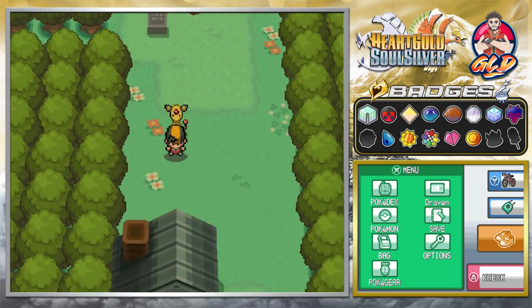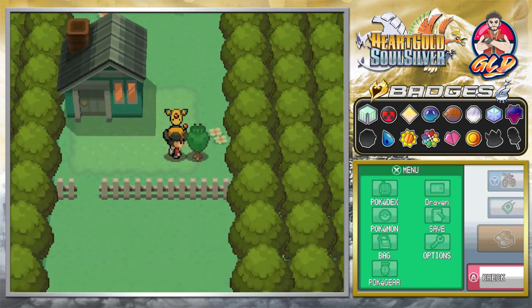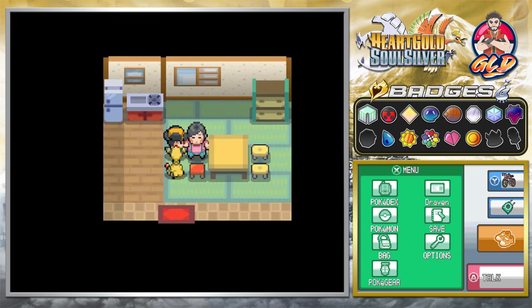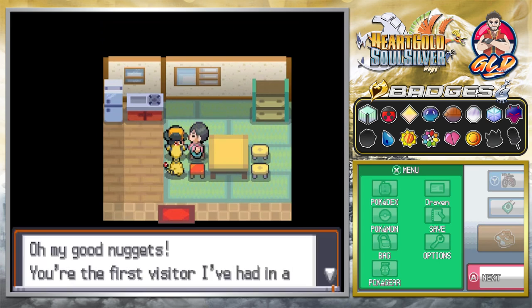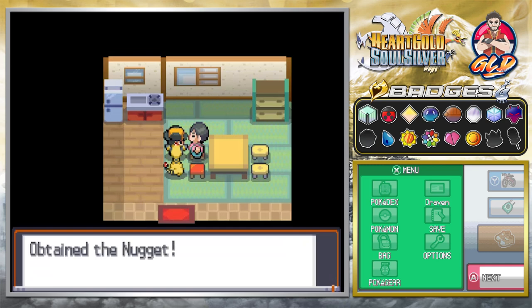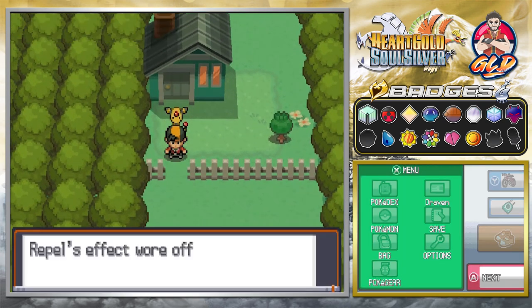Looks like we're going to need a Pokemon with Cut. Let me use that Apricorn — talk to this guy: 'Oh my god, you're the first visitor I've had in a long time, I'm going crazy with joy. You look bright as a nugget — let me give you a little present.' And we get ourselves a Nugget, which gives us a lot of money.